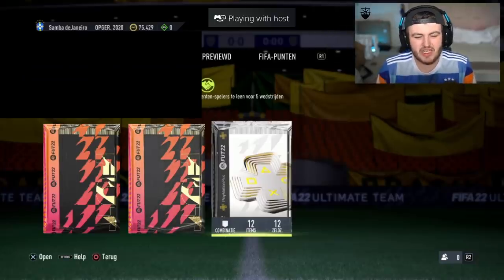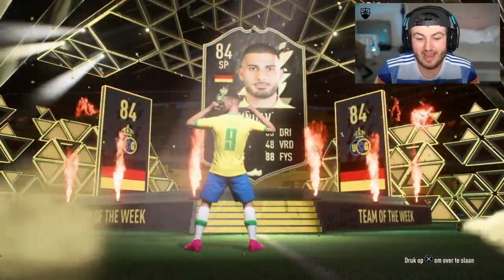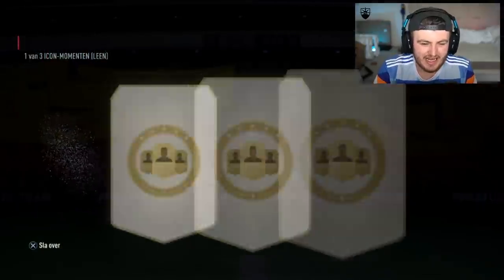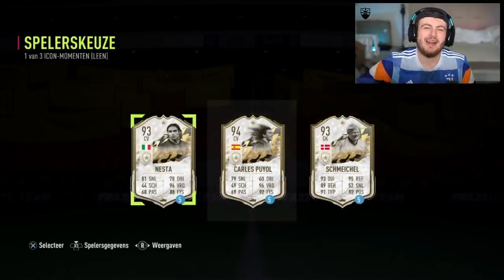Last one for the video today. Let's see if we can end it with a fantastic pull. Team of the Season? No, we can't — another in-form walkout, German SP, going to be Undav, 84 again. Mike Mignon and Ziyech in there. The last icon moments loan is going to be a whopping terrible one. If you guys enjoyed the video, please leave a like down below. Subscribe if you're new around here. See you lads later.